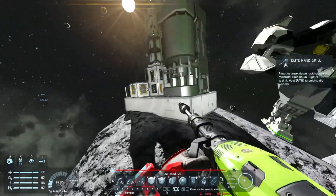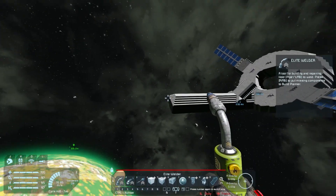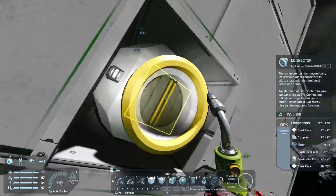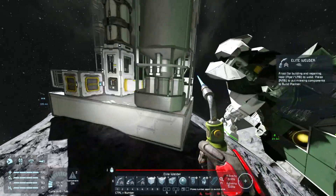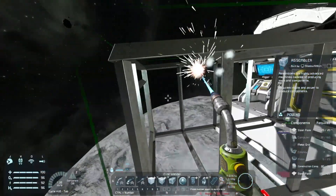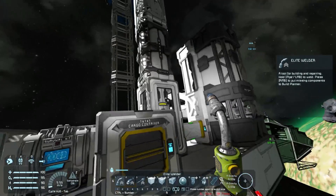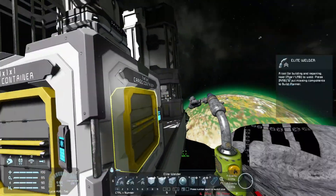I kind of want to quickly get a conveyor over here so we can essentially just drill and drop things into a container, or maybe even have a drill over here that directly feeds into our system - that would be nice. There we go, give me all your stuff, thank you. We're almost done, just a few more motors we need. That refinery is online - very nice!